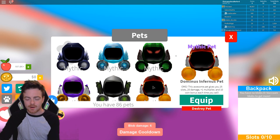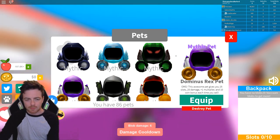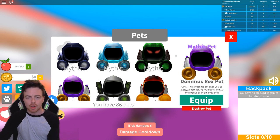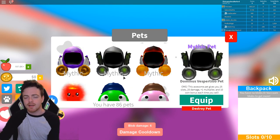We also have the dominus Astra, Dominus Frigidus, Dominus Mesor, Dominus Rex, Vespritito, and Infernus. Those are really cool - I never had any of these beforehand. They all seem to do the exact same thing, so I don't think one is better than another. But in terms of buying on Roblox, I think the Dominus Rex is the most expensive one - I think I'm right on that.